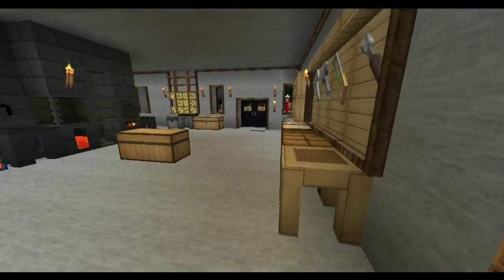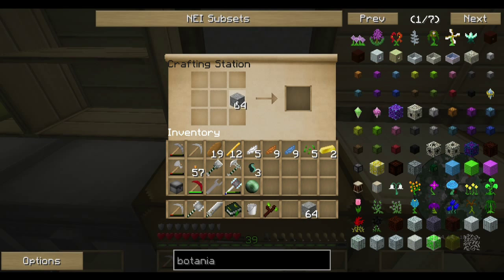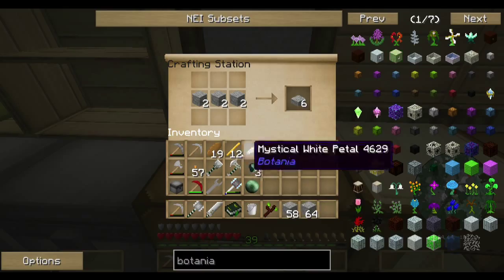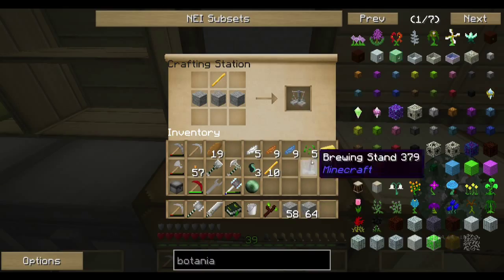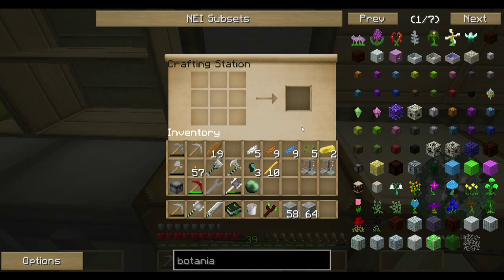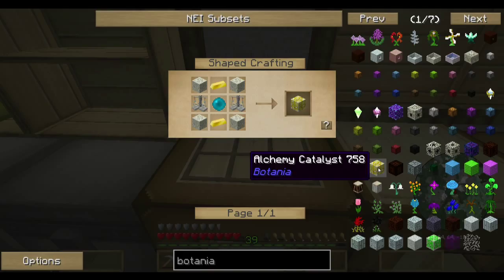Let's get started. We need Cobble and two Blaze Rods, and we need to craft two Brewing Stands.